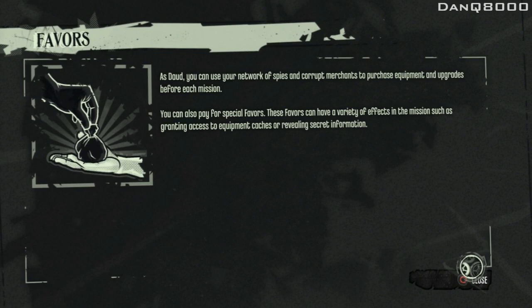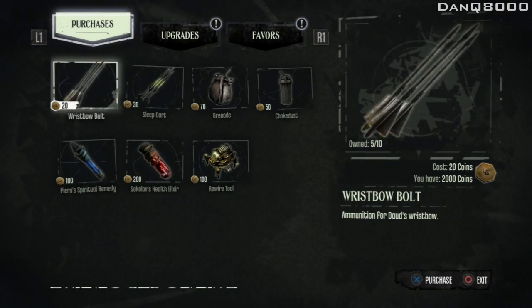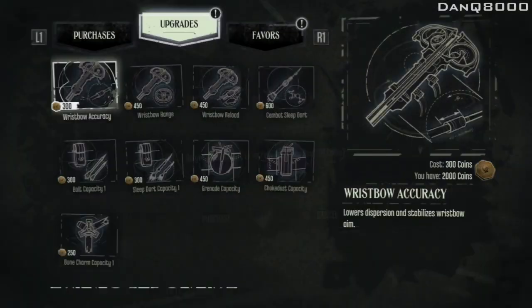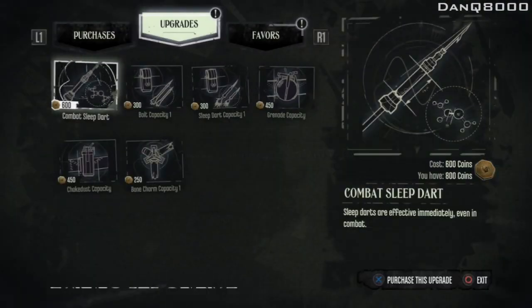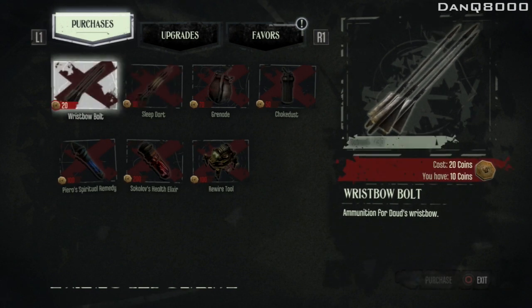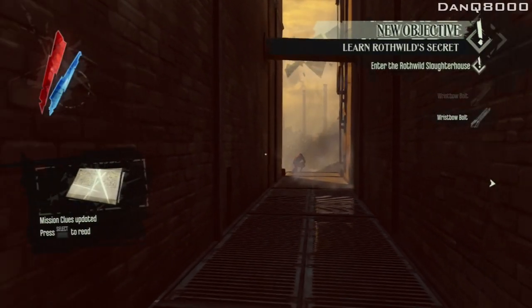As Daud, you can use your network of spies to corrupt merchants. I know about this. I didn't even bother with purchases — I probably should get a few of these. I have five out of ten going. I got an accuracy increase, Rispo range, Rispo reload, and the capacity as well. And then I'll buy some bolts. So I have seven of them. The Rispo's pretty handy-dandy.